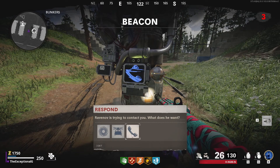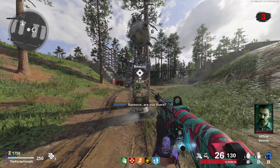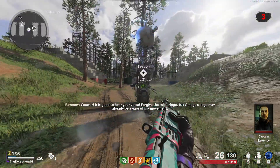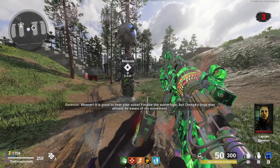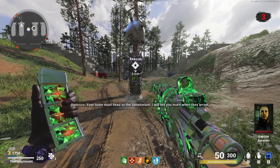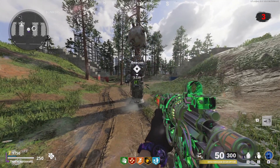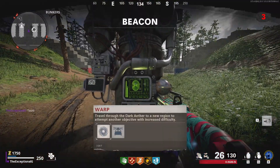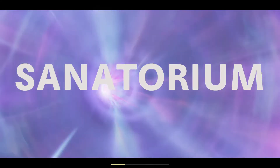When you interact with the beacon, there's going to be a little telephone icon and you'll be able to use that to contact Ravanov. Press the icon and you'll hear a conversation with Ravanov and find out that you need to go to Sanatorium. Make sure you're fully prepared now with upgrades, perks, and everything you need to finish the easter egg. Once you're ready, head over to the beacon, hit warp, and you'll go over to Sanatorium.